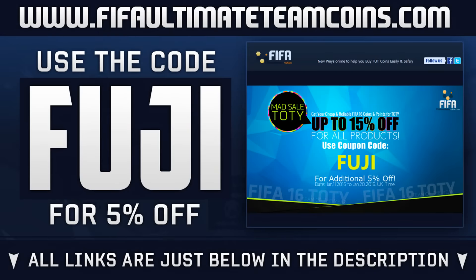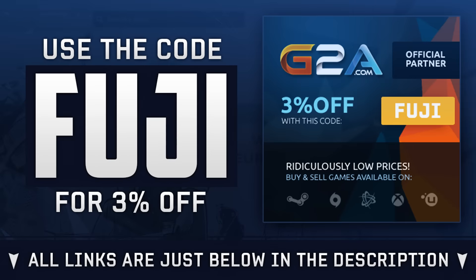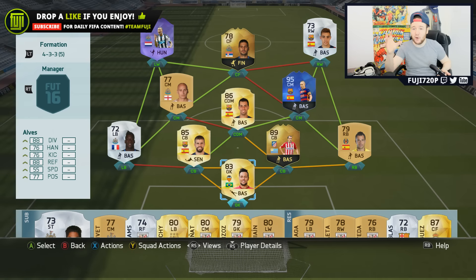If you enjoy my videos please drop a like. If you need Ultimate Team coins — because Iniesta is expensive — head over to fifaultimatetemcoins.com, links below in the description, use code FUJI for 15% off. Or if you want to purchase games, head over to G2A and use code FUJI. Alright, let's meet the team!